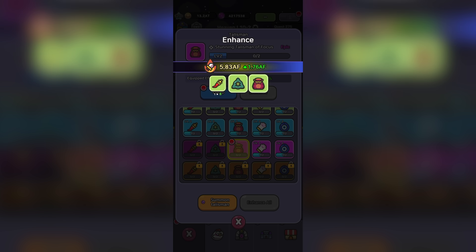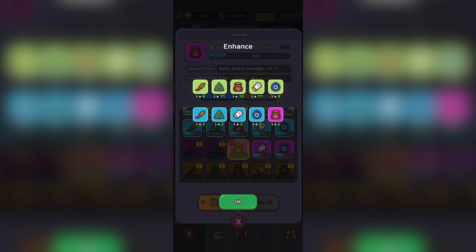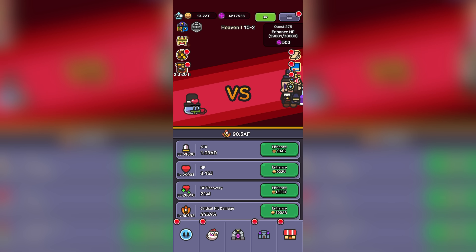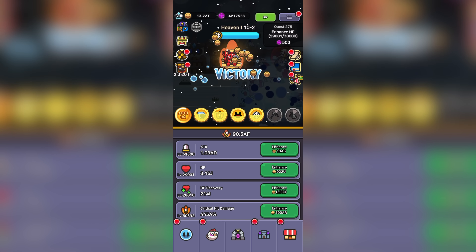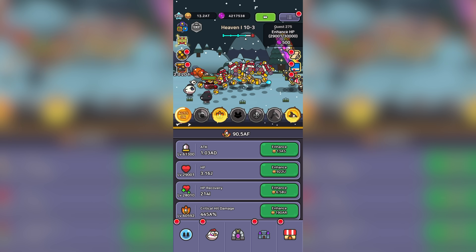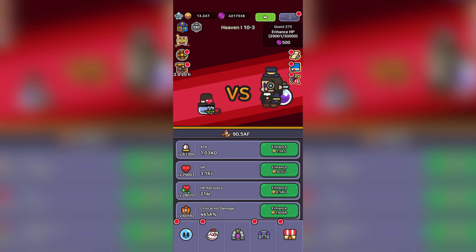After enhancing and equipping our strongest talisman, we're now well into AF damage, so I'm certain we're going to easily get into Heaven 2. We can clearly see the stage bosses are getting one-tapped so far. Let's jump into the other updates as we slowly progress through stages, since this initial push is going to take some time.